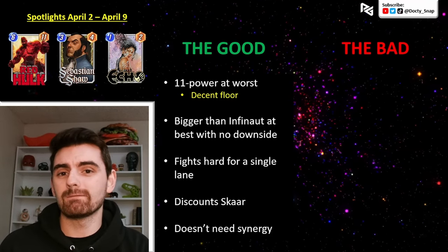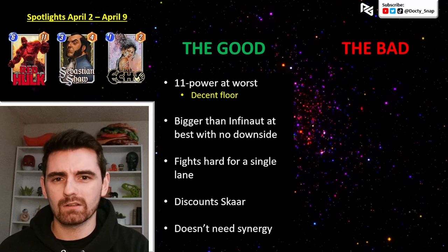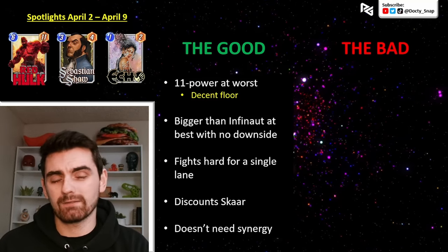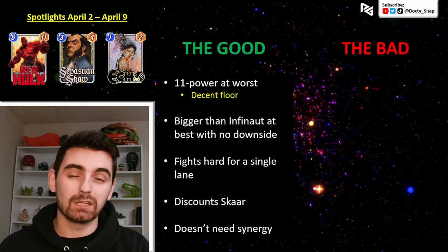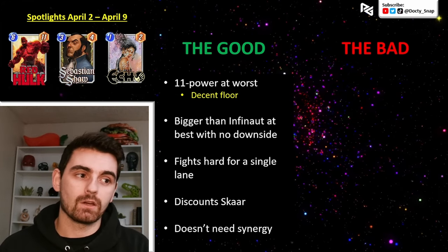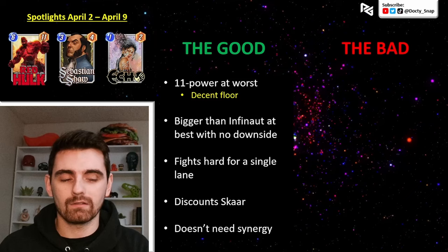He is bigger than Infinite. If he triggers three times — even if he triggers twice — that is a 6/19, which is basically Infinite, but you don't have to skip the previous turn or play War Machine to get him out on time. He's competing with Infinite and Blob in terms of the amount of power he could potentially put on a single lane. He also gives a discount to Scar since he's always at least 11 power, so if you have the game going seven turns or get Red Hulk out early through energy cheating, that discounted Scar can be nice.